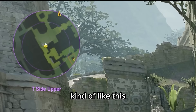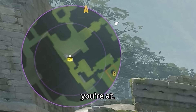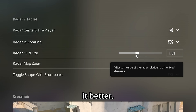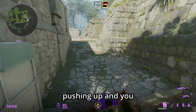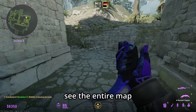The radar is very underlooked. By default you can only see in the general vicinity of where you are — pressing Tab shows the whole map but blocks your screen. A better approach: increase radar size to something reasonable like 1.2, zoom all the way out, and turn off 'radar centers the player.' This way you can see nearly the entire map and immediately spot teammates pushing without asking for info.